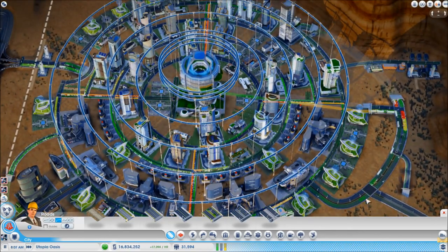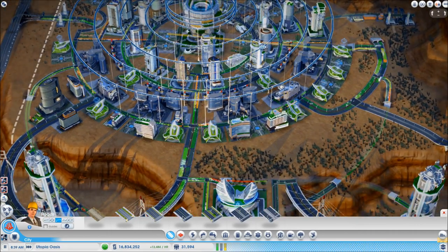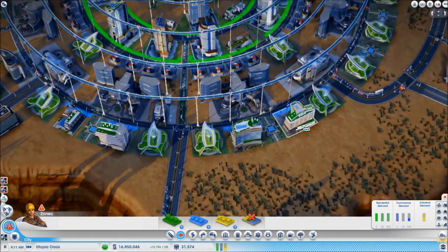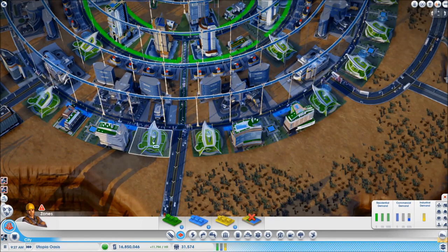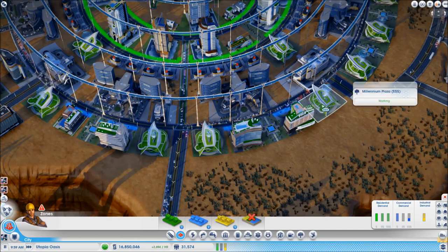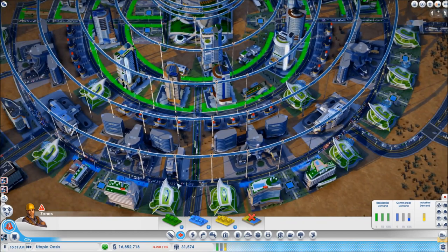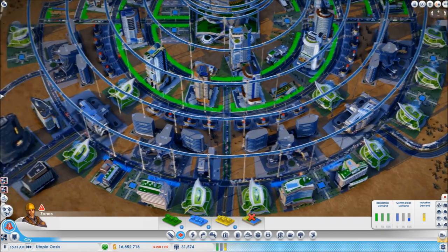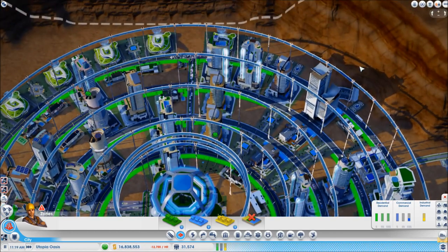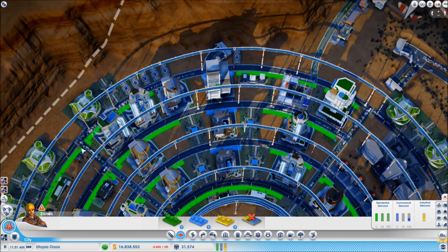I got rid of the commercial zoning in the center but we still need some commercial. I changed the spacing in the park arrangement: Millennium Park, hotel, reflecting pool, hotel, Millennium Park — so we're going to have four hotels now. We still need more commercial in the city to cut down on shopper traffic, so I've created a little commercial segment right in the middle of this section with three commercial buildings.